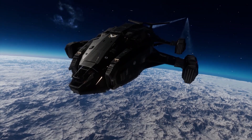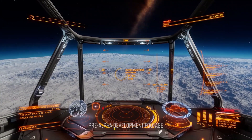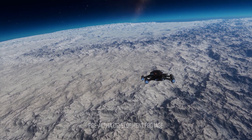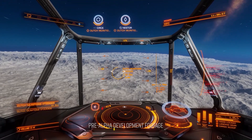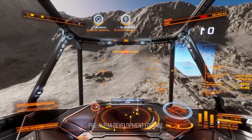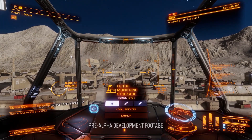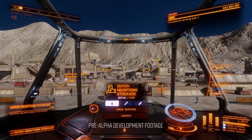We finally have a release date for the alpha of Elite Dangerous Odyssey — this is coming on the 29th of March. Frontier have also released new footage of the update, this time showing a full playthrough of a mission, so there's plenty of new information to take a look at. I'm going to talk about that in just a moment and also raise a whole load of points about what we're seeing. I've also got a few additional pieces of information that may answer a few questions.